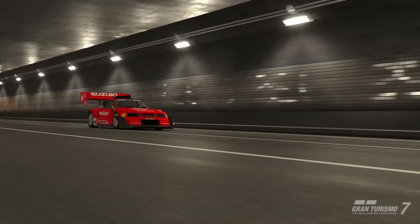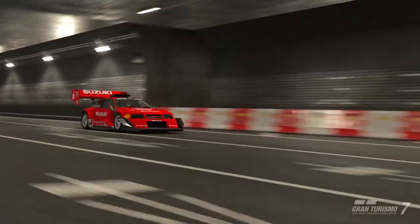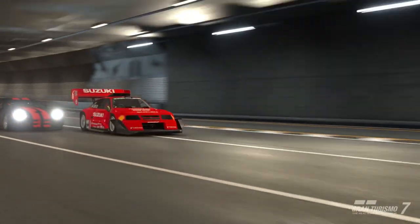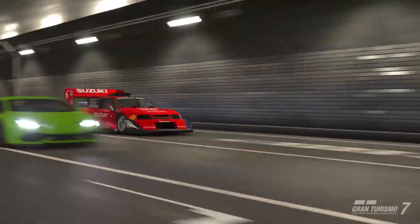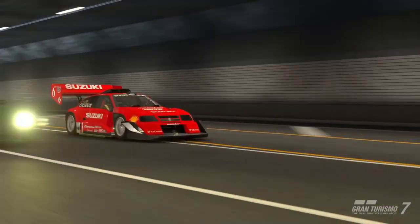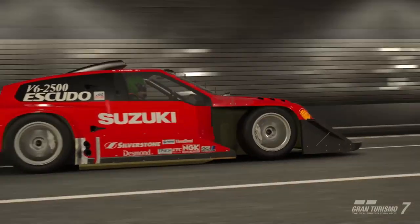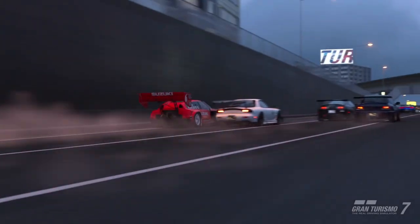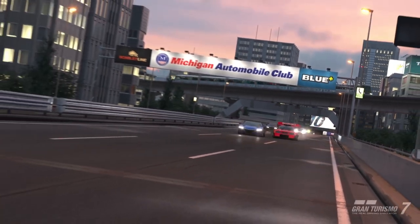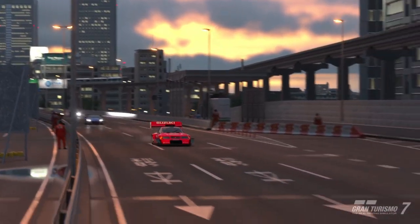Hi everyone, Loosome Skullbusters. We've had update 1.32 and we still have the Escudo glitch — for those of you who don't know, that means you can use the Suzuki Escudo in all 1186 of its horsepower on Tokyo 600. What you see here is the start of the race — barely made it off the ramp out of the tunnel and we're in first place already.